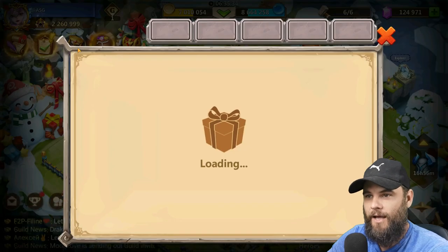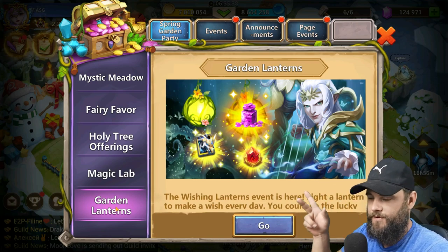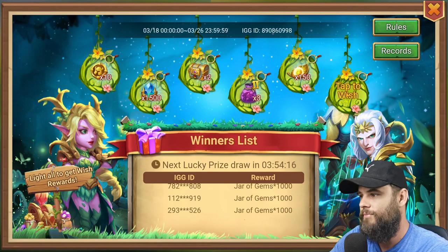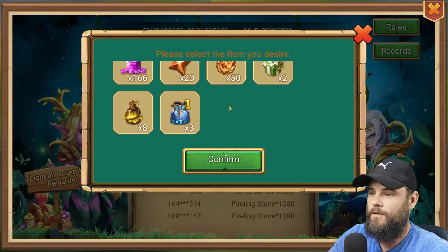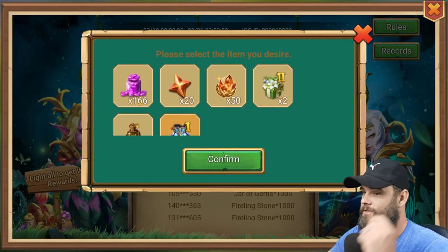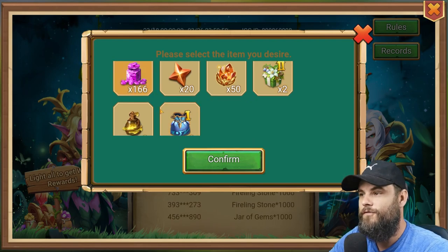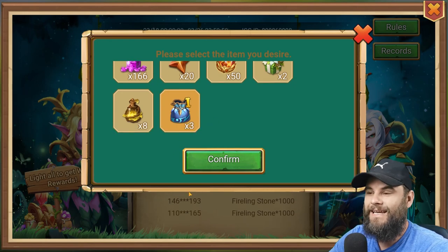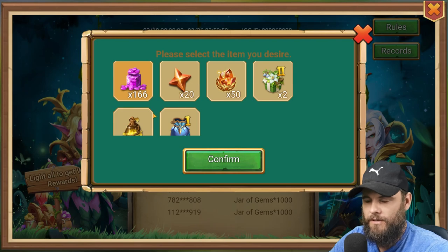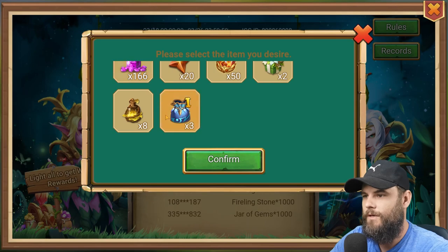By the way, if you haven't left a like please go ahead and do that — you guys were awesome with the previous two videos. Also leave a random comment, don't care what it is as long as it's not vulgar or bullying. Okay, so here we have three Celestica bags or 166 jars of gems. We can get three soul stones or 166 jars of gems, which are about 8,000 gems. What do we want to do?